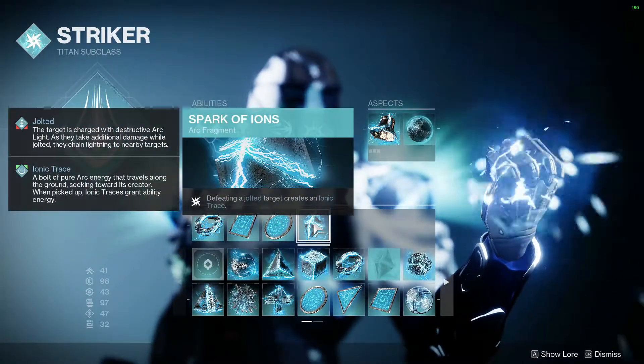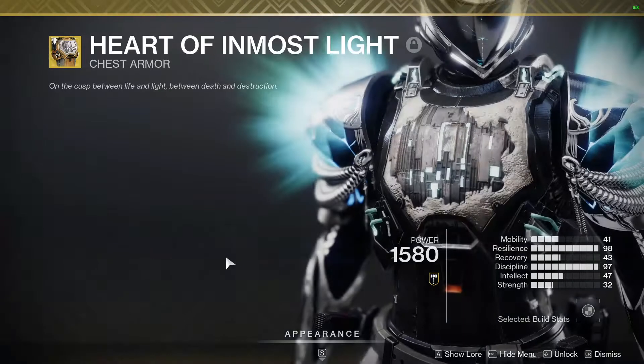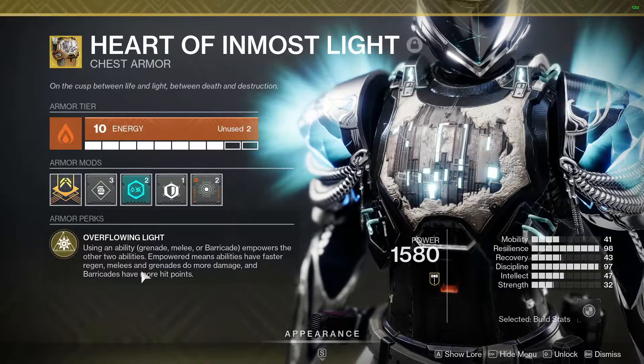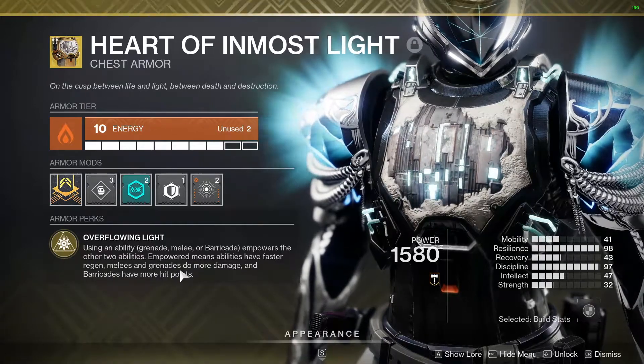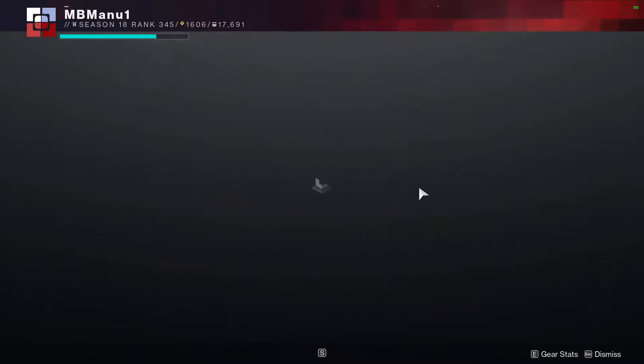For the exotic we are using the exotic chest piece Heart of Inmost Light. Its exotic perk reads: using an ability — grenade, melee, or barricade — empowers the other two abilities. Empowered means abilities have faster regen, melees and grenades do more damage, and barricades have more hit points.